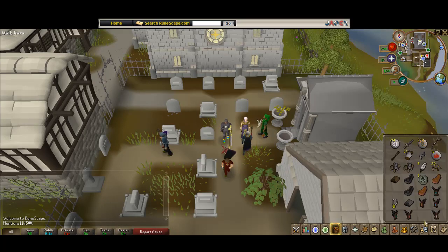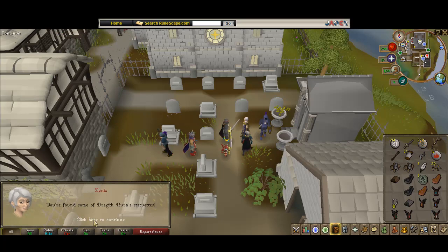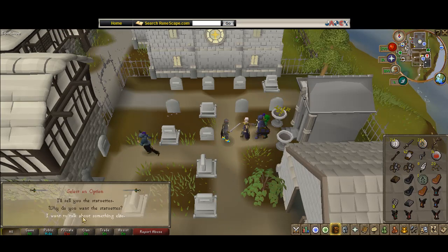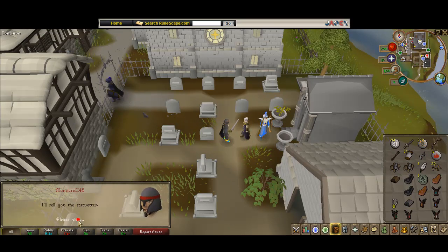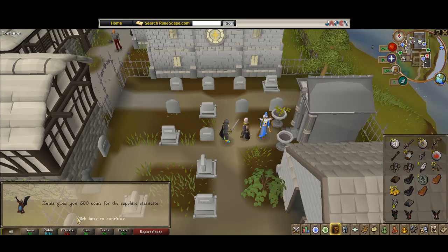Now that we have all the demon statuettes, talk to Xenia. I'll sell you the statuettes. You can sell this stuff if you want, but it's too long for me. The statuettes are 100 coins, 200 - the price goes up.